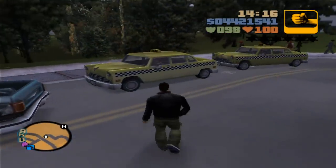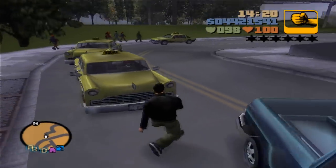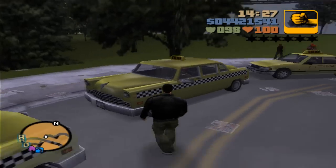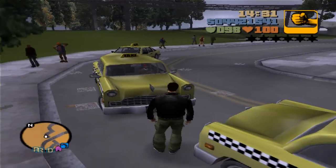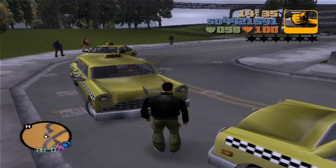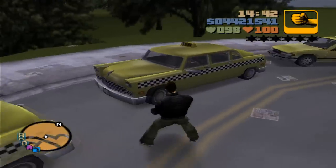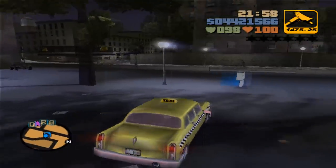Here we have the cabbie. The only difference between this one and the taxi cab is that the taxi is noticeably smaller than the cabbie. The cabbie doesn't have an exact spawn location — unless you complete the taxi missions, in which case it will always respawn there. They spawn everywhere though, so it shouldn't be too hard to find.